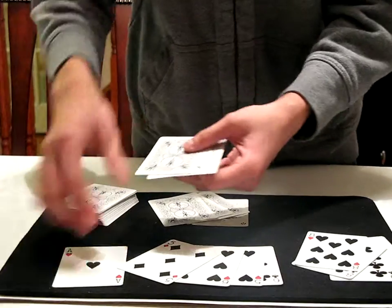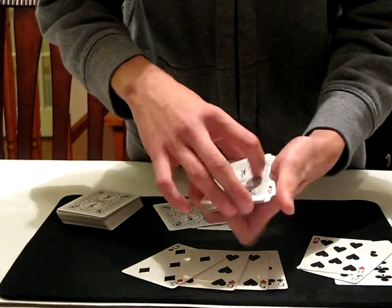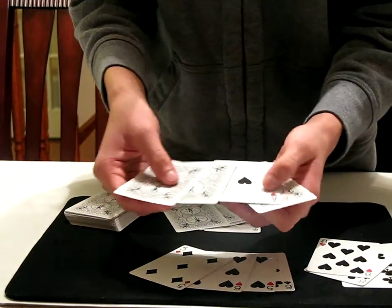Just like that. Now, the last ace is always the hardest ace to make disappear, because no matter what, it'll just keep coming back — just like that, see, still here, right?